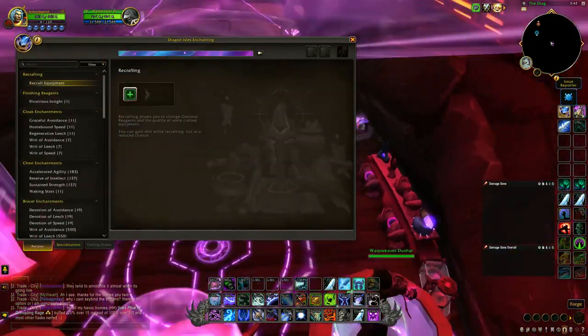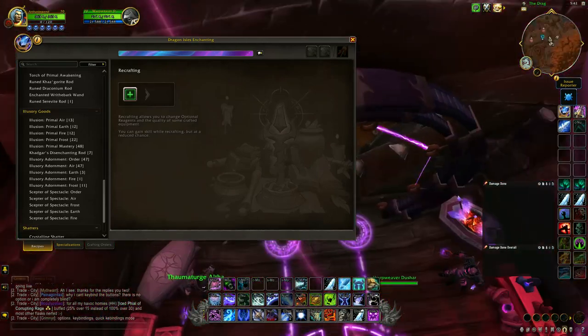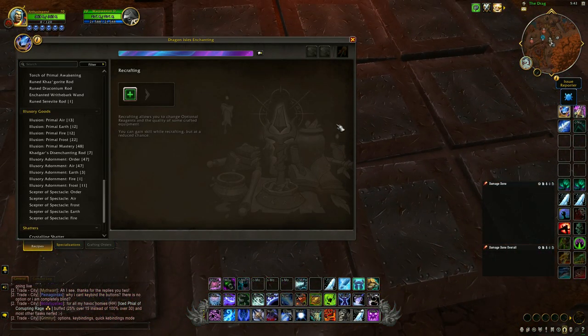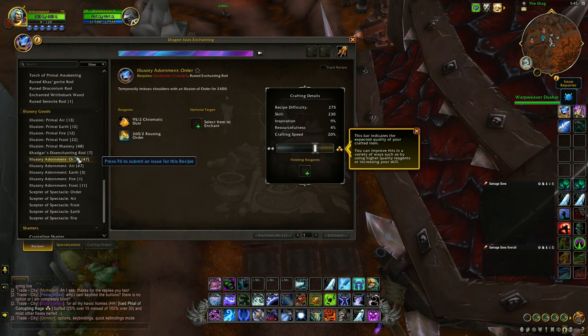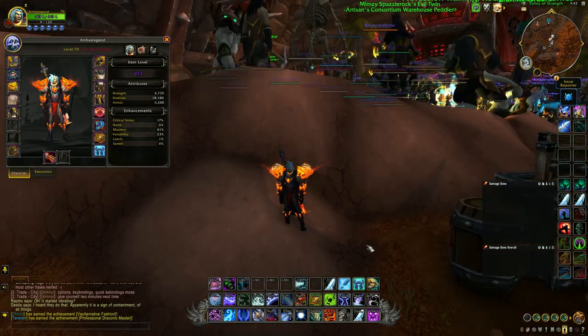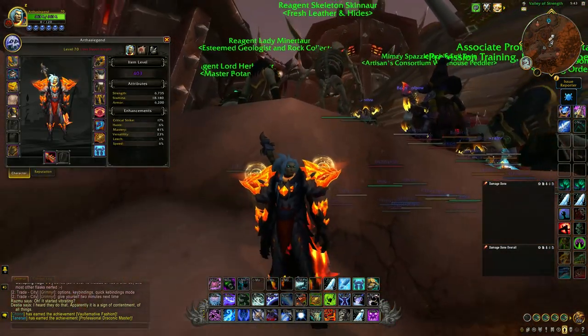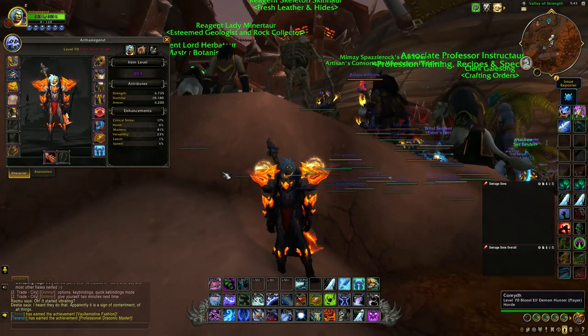Now the second new thing are shoulder enchants, but they last only for a while and their duration depends on your skill level. These are just visual enchants. I'm gonna zoom in for you to see — what you see on the shoulders, that's the enchant.